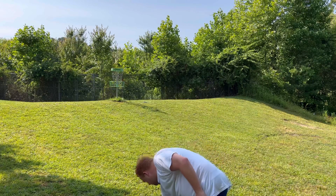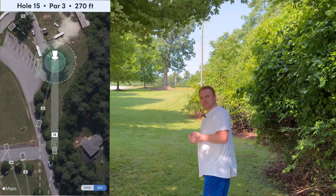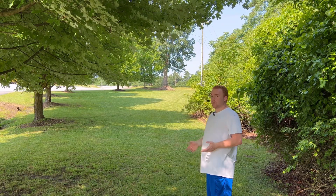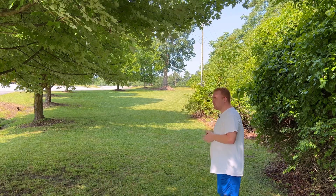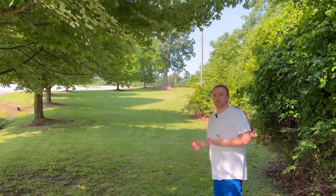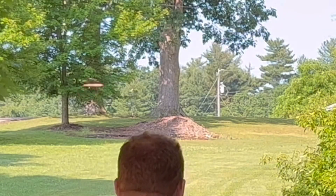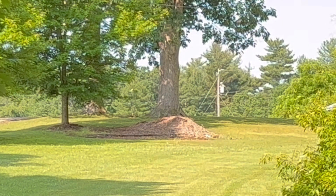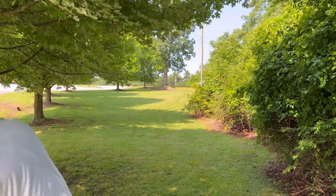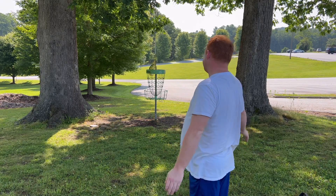Dang, almost. Alright guys, we're on hole six — par three, 270 feet, just dead straight ahead. Biggest thing you want to worry about on this hole is the OB off to the left, which comes into play a lot more than you think. Because you're throwing it so far uphill, it makes anything you're throwing act slightly more overstable, so you really just want to aim your disc up a little bit and throw something more understable than you'd normally throw on this type of shot. That looks really good — sit down right there. Yeah, that's exactly what I wanted — that should be well inside the circle.